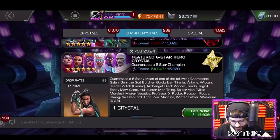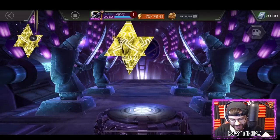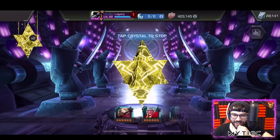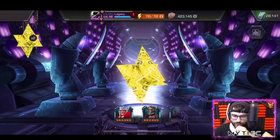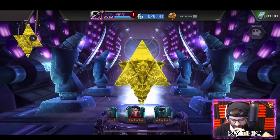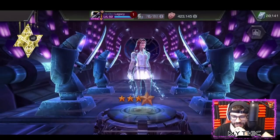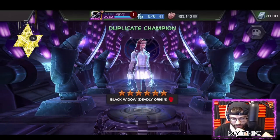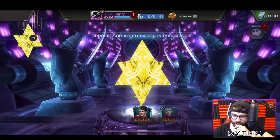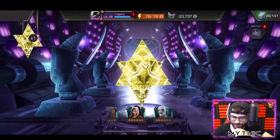I'll take that. Now we just need Quicksilver. Okay, that's alright - it's skill champ day! That's a first-time awakening, that's good. Come on, just give me that Quicksilver so I can stop opening these crystals.